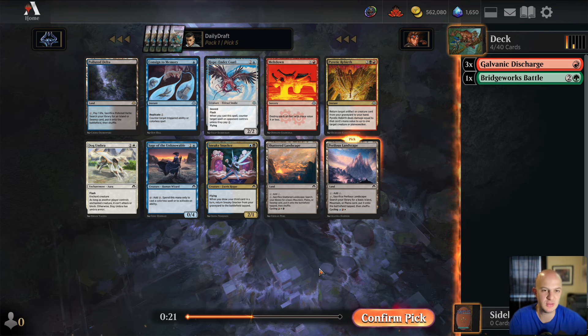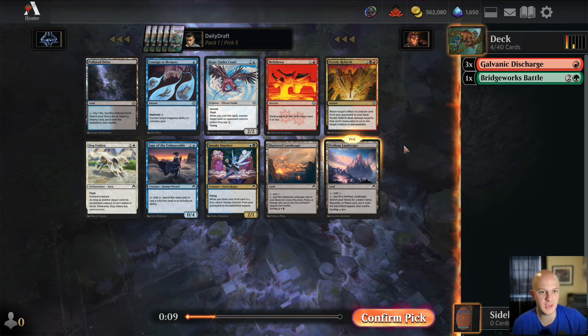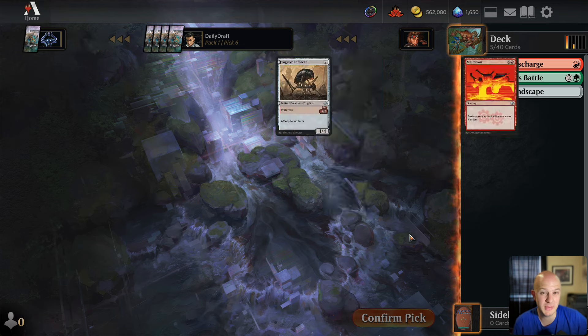There's also Polluted Delta and Hopeender Coato, but I think it's between the two lands and the Rebirth. We probably push our neighbor into black, which means pack two won't be great for black since we passed Shigengar. But the Jeskai landscape is the perfect land for an energy deck and we could be heading that direction, so I'll take that.